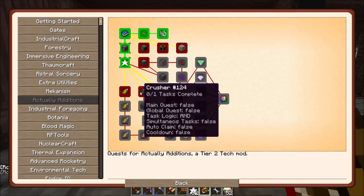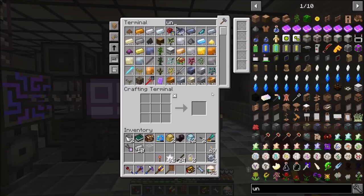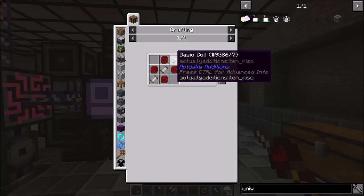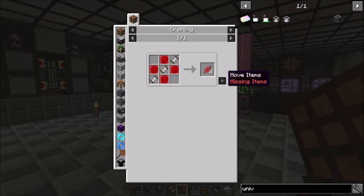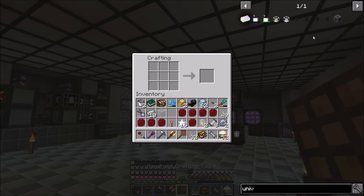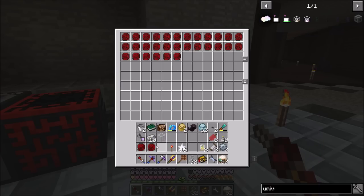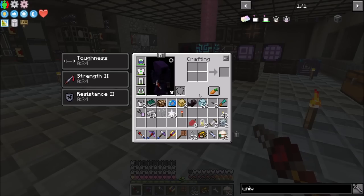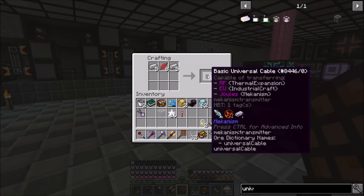We've actually probably got a bunch of those quests completed from exploration. Now that we've got inorite, I need to grab the aluminum wire from the thermionic fabricator - eight of those. Then we can craft the basic universal cables. They don't actually consume the wires during crafting - I don't know if that's a bug or what, but you're literally wiring from nothing.